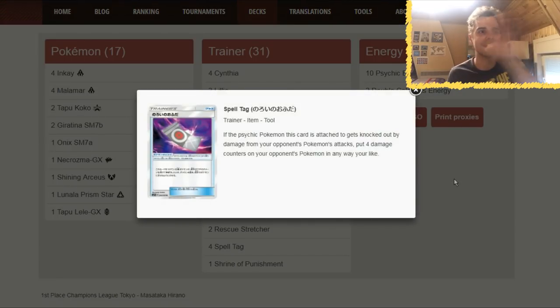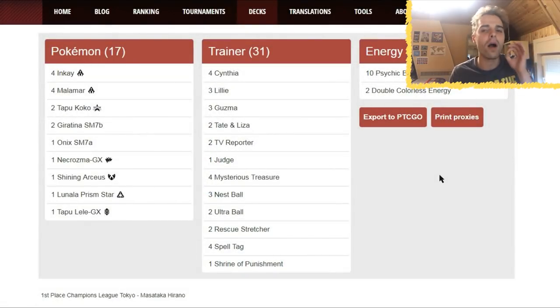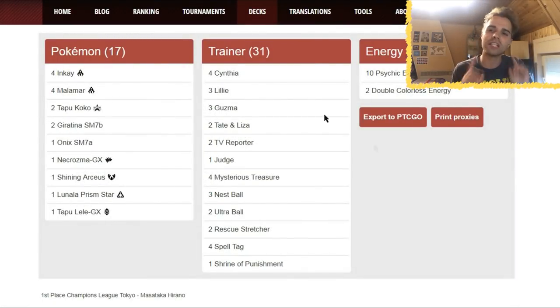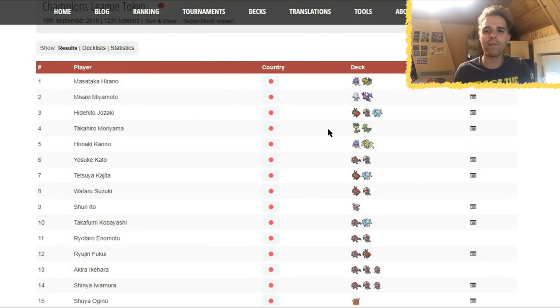Another great new card is Spell Tag — 4 copies. If the Psychic Pokemon this is attached to gets knocked out by damage from an opponent's attack, put 4 damage counters on your opponent's Pokemon in any way you like. Even if Fieldblower is around, this is fantastic. So the strategy: spread damage, use Flying Flip, then Black Ray GX or Shining Arceus's Ultimate Arrow until almost everything is near KO, then rely on Giratina for the last damage counters. When something gets knocked out with Spell Tag, those extra counters could be on a Lele, Giratina, or Malamar. Spread deck at number one — we want Onixes, Giratinas, and Spell Tags.